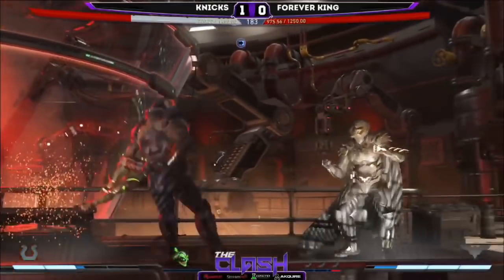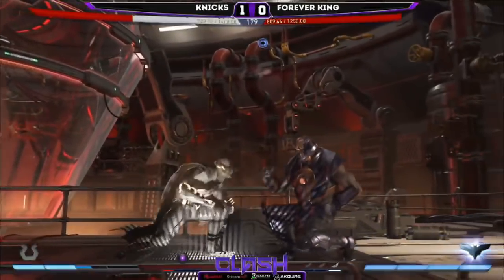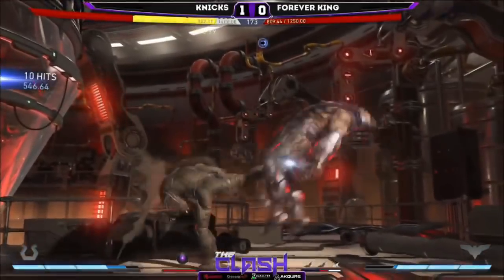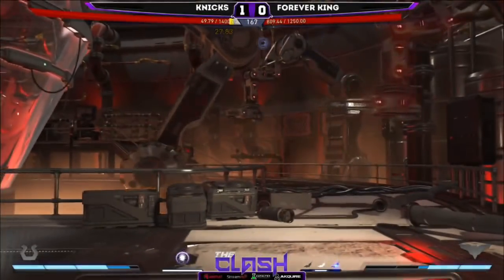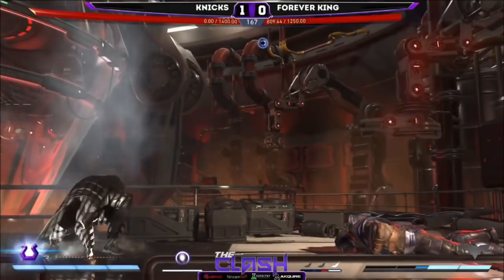Good calls by Nix here. King maybe tried to anti-air, just a little bit too late — and a nice catch on the little float. Big damage — oh my goodness, how much is this doing? That was disgusting: 629 damage into a throw.